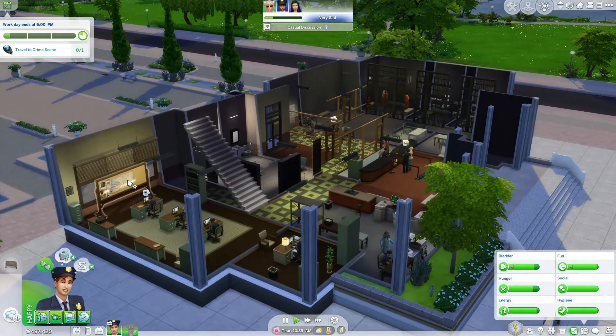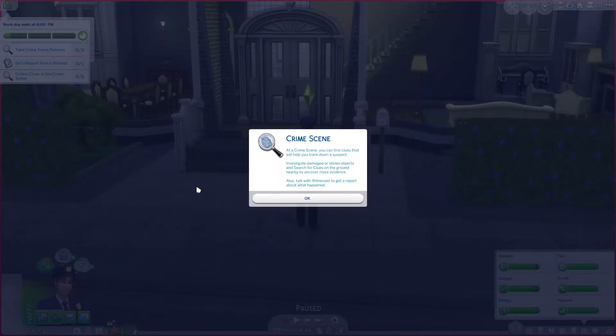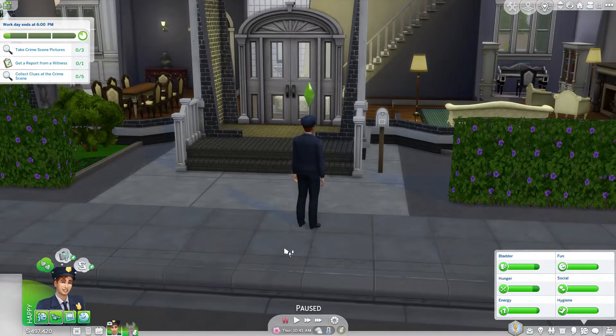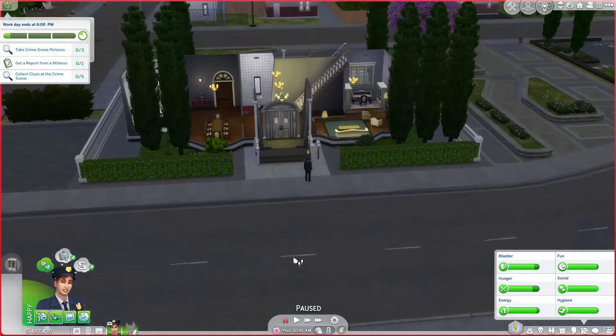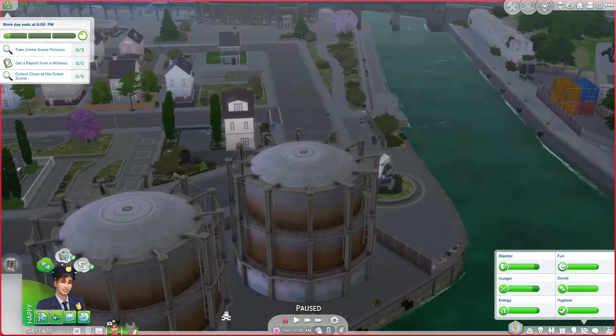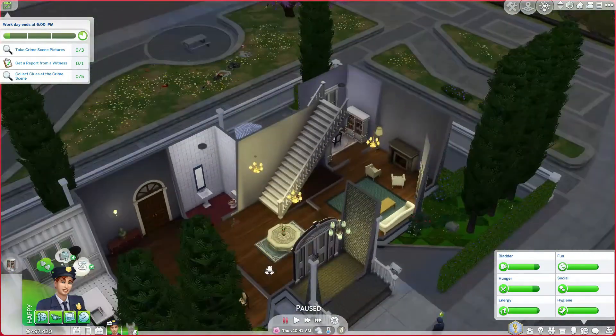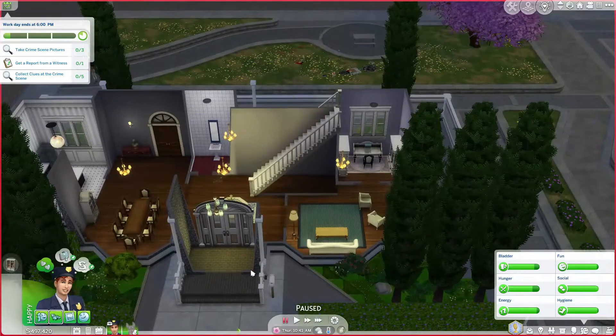For now, let's travel to the crime scene. Just click on the board and it will show you 'travel to crime scene.' At a crime scene, you can find clues that will help you track down a suspect — investigate damaged or stolen objects. I don't even know where we are honestly. We're in the world that came with Eco Living; I don't remember the name. This is a pre-made house.